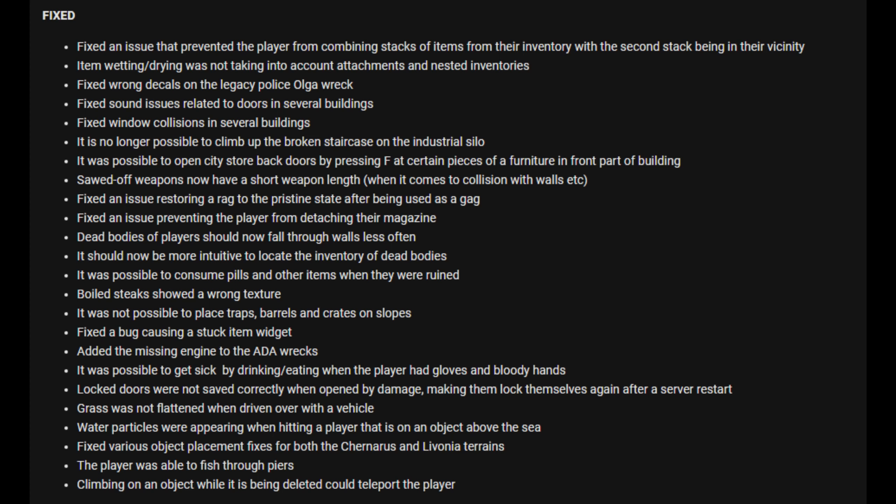All weapons now have a short weapon length when it comes to collision with walls — that's really good. Fixed an issue restoring a rag to pristine state after being used as a gag. Fixed an issue preventing the player from detaching their magazine. Dead bodies of players should now fall through walls less often. It should now be more intuitive to locate the inventory of dead bodies. Fixed the ability to consume pills and other items when they were ruined. Fixed wrong texture on stakes, and fixed an issue preventing placement of traps, barrels, and crates on slopes.